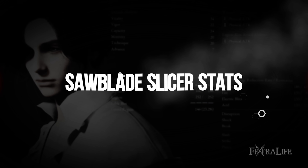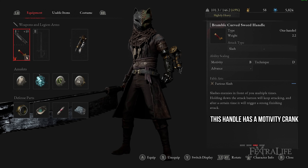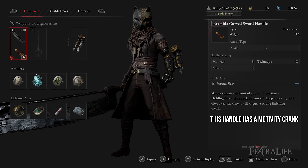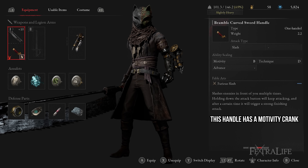Once you can buy items from him, you'll be able to purchase the Bramble Curved Sword Handle for 2000 ergo. As with all weapons, the handle determines the scaling of the weapon. In this case the handle is that of a sword, so it'll be balanced with scaling Technique C and Motivity C. This means it is best to level both Motivity and Technique simultaneously unless you chose to put a handle crank on to make it a Motivity or Technique weapon.